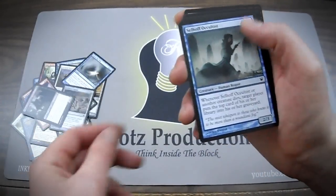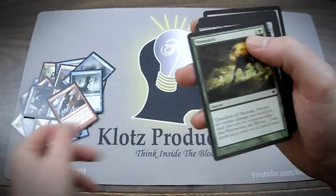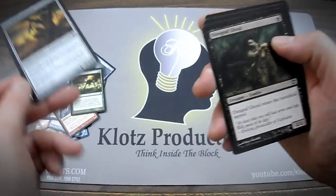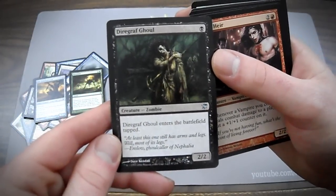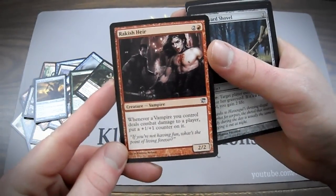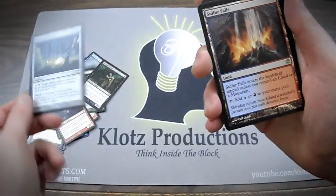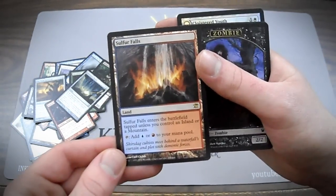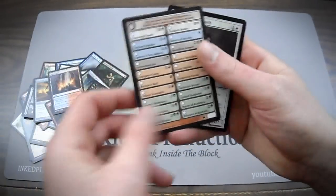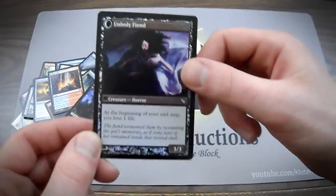Vampire Interloper. Selfhoff Occultist. Traitorous Blood. Moon Mist. One-Eyed Scarecrow. Diagraph Ghoul. Rockish Hire — could be pronounced wrong, but that's what I'm calling it. The Graveyard Shovel. And the rare is Sulphur Falls — not bad, it's worth a few bucks. I already have a playset, but that's fine. I have a Zombie Token. And the flip card is a Foil Cloistered Youth, which turns into an Unholy Fiend.